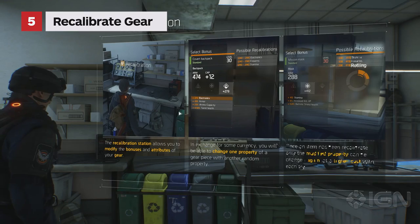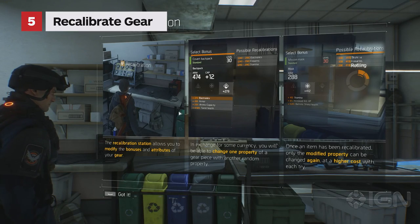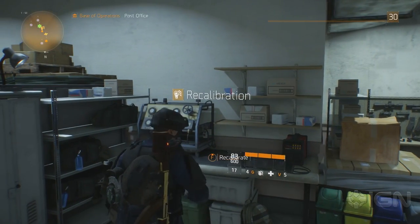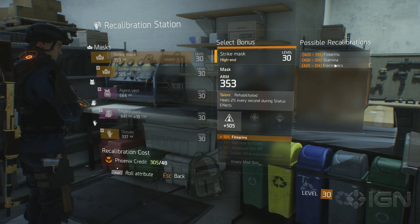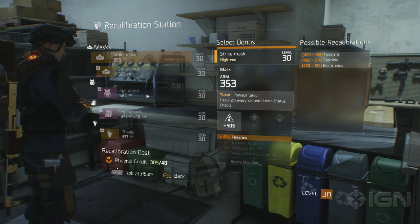Those three aforementioned activities make up the brunt of your daily grind for now, but there are still a few things you'll need to do now that you're 30. Recalibrating your level 31 gear that rolled the wrong primary attribute is worth your time and money. So, for instance, let's say you get gloves with electronics on it, but you need firearms to hit a requirement for a talent on your weapon — go to the recalibration station in your base of operations and change the primary attribute for a modest fee.